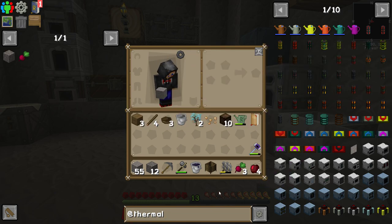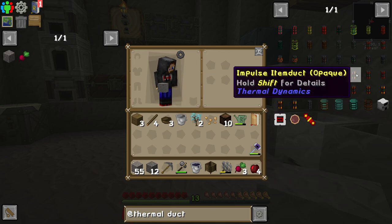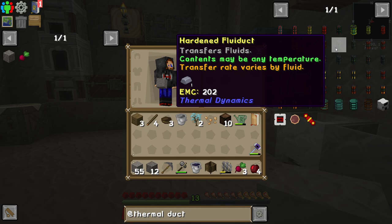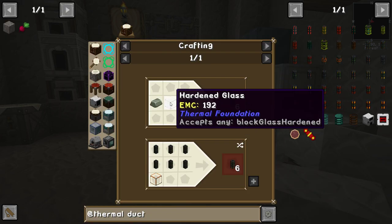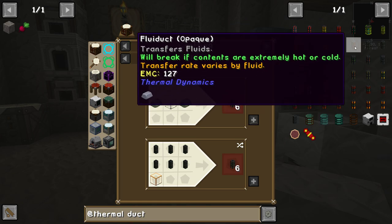Thermal Foundation gives us two options for most item ducts — some of them are see-through and some of them are not. If we look for ducts — duct is the word I can never think of, because you can search for pipe, transport, transfer, blah blah blah. Item ducts is what we're probably going to get the best value out of straight away. The only thing about fluid ducts is they will break if their contents are extremely hot or cold. Lava, funnily enough, is extremely hot. But you can create hardened fluid duct which handles any temperature.